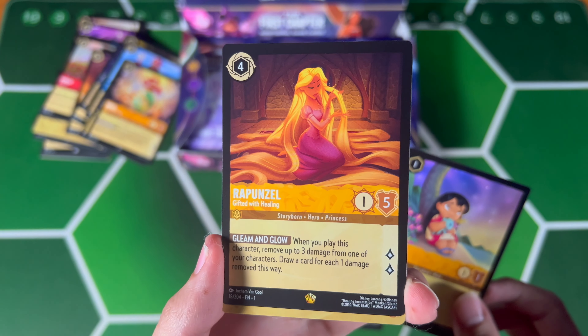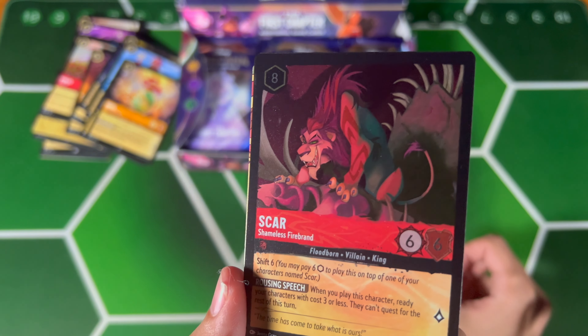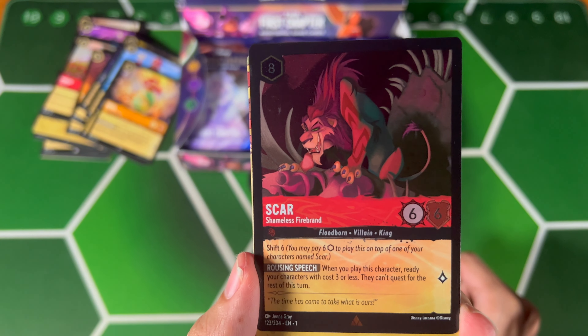Yes! Busted pull — this is like a $50 card, we're gonna have to sleeve that. And then a foil Jafar — or Scar, sorry.